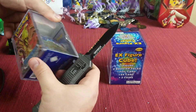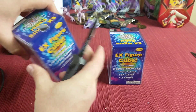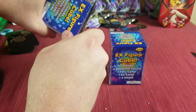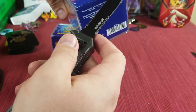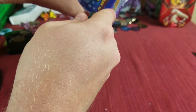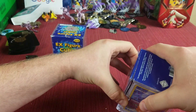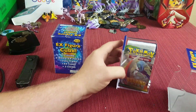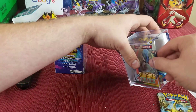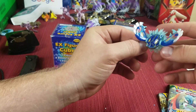All right, we're getting it open — learning as we go. Let's get this first box opened up. There we go. We've got a Fates Collide pack and a Roaring Skies pack. We got Primal Kyogre — nice! I don't have this one, so that's pretty sweet.